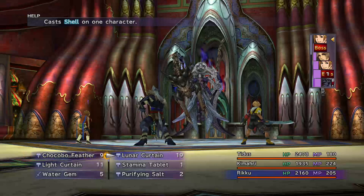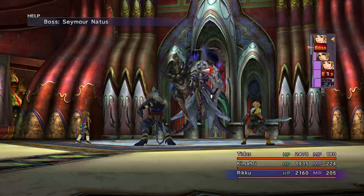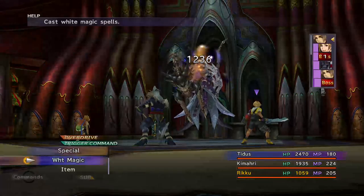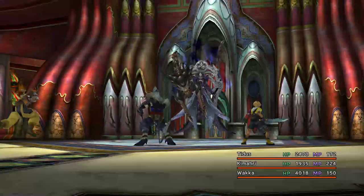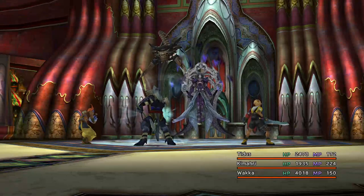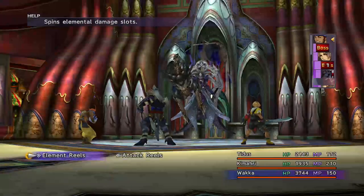What have we got? Lunar curtain, light curtain — we don't have any star curtains which are the reflect ones, unfortunately. So I'll just deal with Riku and then it'll be about time for us to start healing up. Get Riku a turn there just so she can come out, and then we'll start doing some actual damage. Let's get Wakka to switch that up first. It is quite funny when you get that there and it reflects everything, so reflect is good for using in this fight.